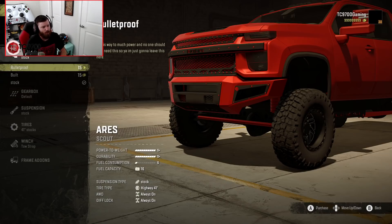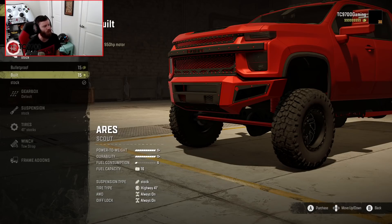The bulletproof option is pretty much on another planet in terms of power and capability. The bulletproof is what I would run if I was going to take this to a mud bog or put the largest mud tires on it. But for this build, we'll probably get away with the built engine, which is also extremely effective with mud tires. That'll be our first round of this build.